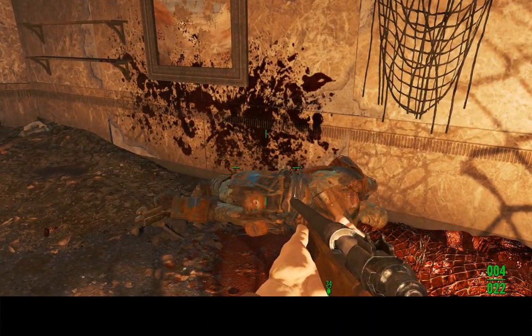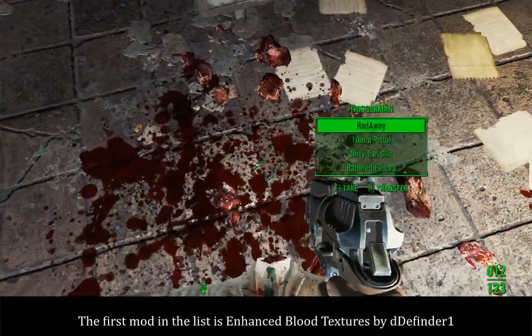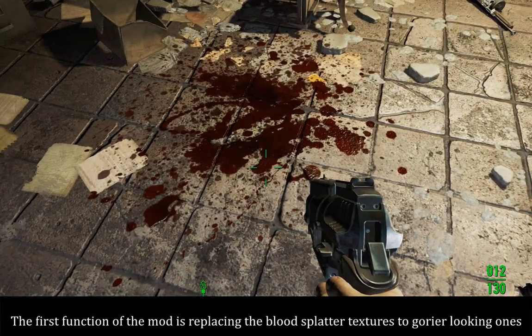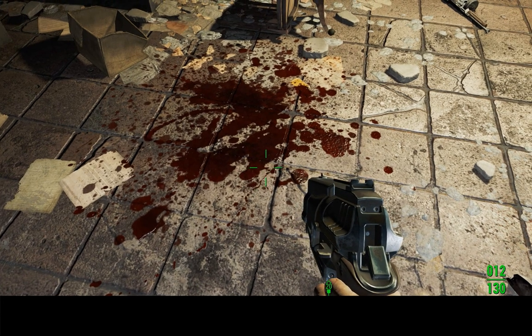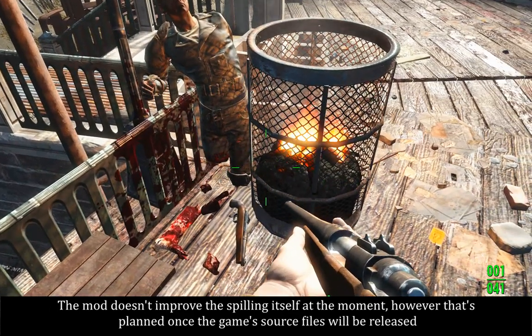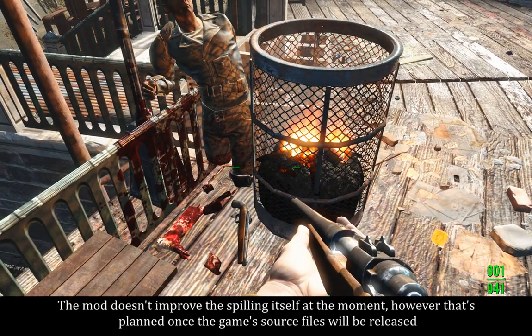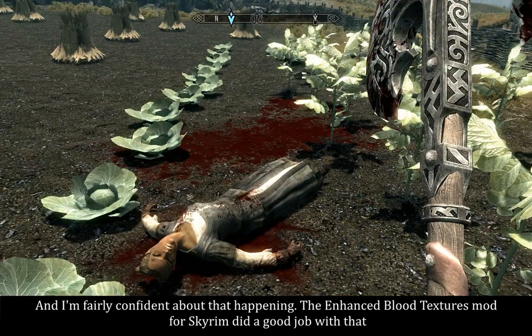Let's get going. The first mod in the list is Enhanced Blood Textures by Definder1. The first function of this mod is replacing the blood splatter textures with gorier-looking ones. The mod doesn't improve the spilling itself at the moment, however that's planned once the game's source files are released — I'm fairly confident about it happening, as the Enhanced Blood Textures mod for Skyrim did a good job with that.